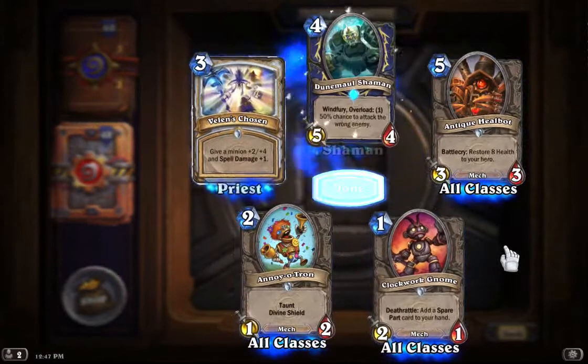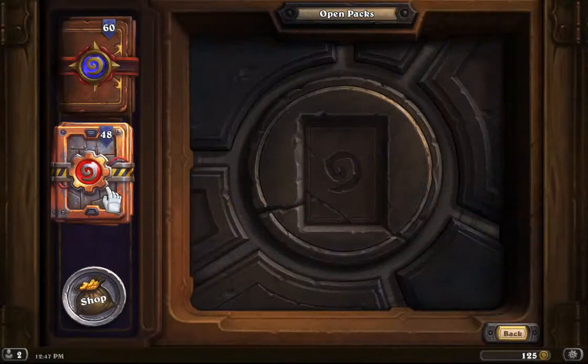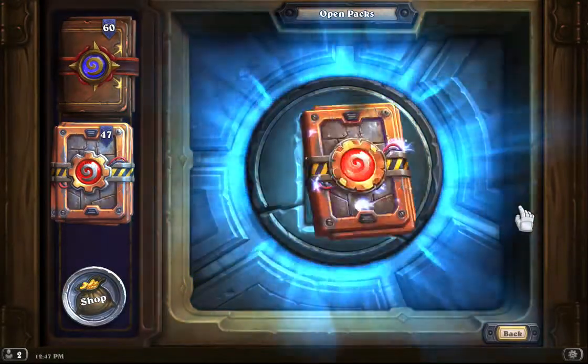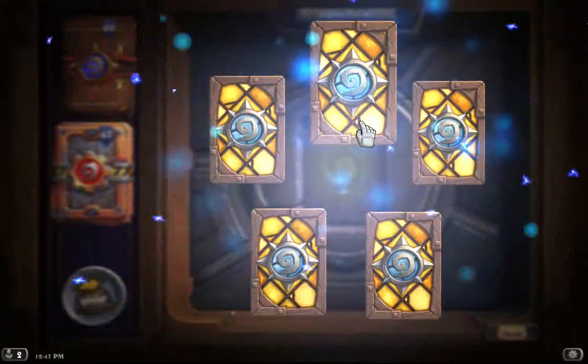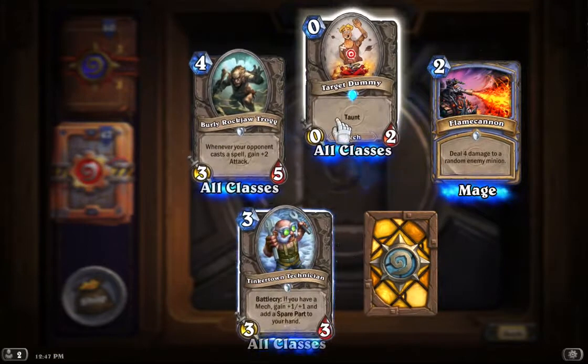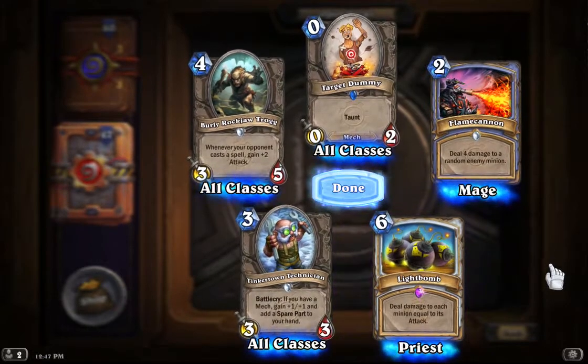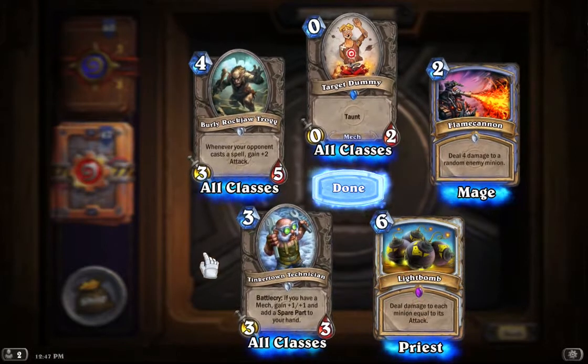Still no Legendary. Another Dune Maul Shaman — we've already got stuff we're going to be dusting. We've got an Epic in this pack. We've got another Target Dummy, and our Epic is The Light Bomb: deal damage to each minion equal to its attack.